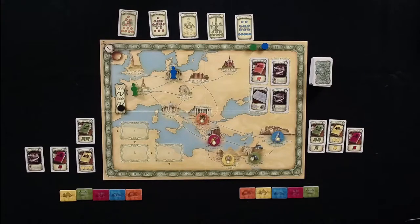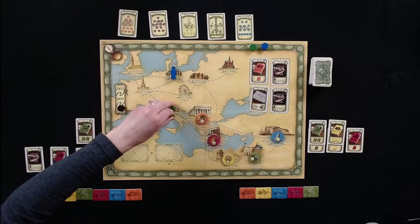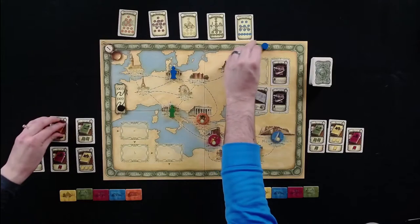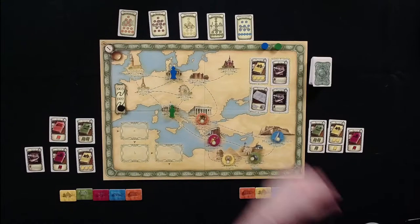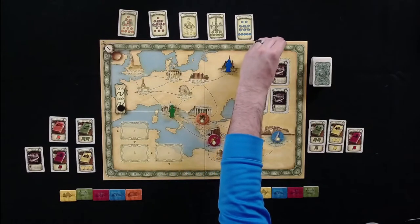An orange card appears — nobody has orange yet. Melissa goes to get that orange from Greece, spending two weeks total. Then a Moscow Congress card appears worth three more knowledge. Tom decides he has to do it, spending six total weeks to go to Moscow and double what Melissa had in Egypt knowledge.